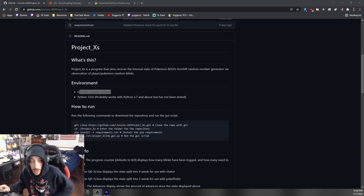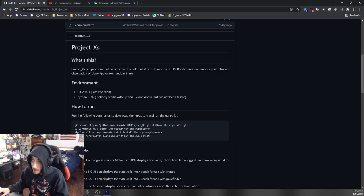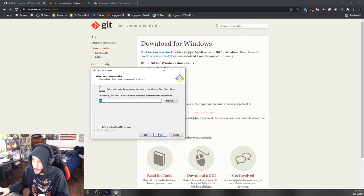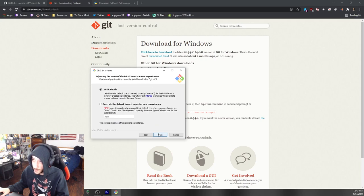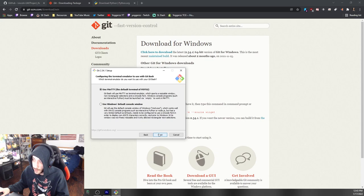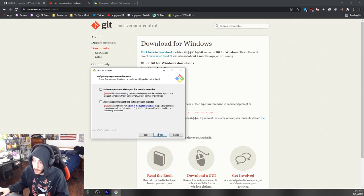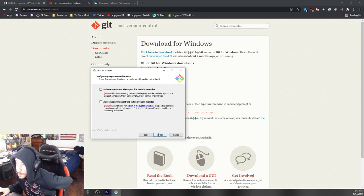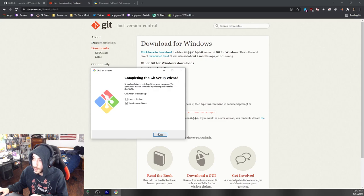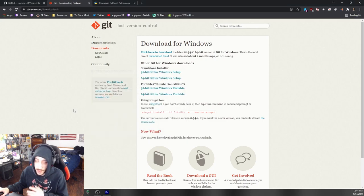Starting at the GitHub website, you need Git — the latest version, I'll have a link in the description. Download the 64-bit Git for Windows setup. Open it up, there's nothing you need to change — let Git decide. Select 'Git from the command line and also from third party software,' use bundled OpenSSH, use the OpenSSL library, checkout Windows-style. Basically everything automatically selected is correct, you don't change any of this.